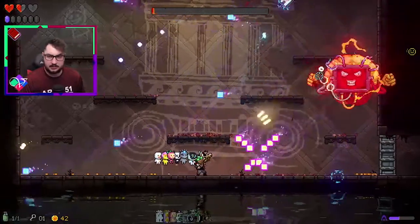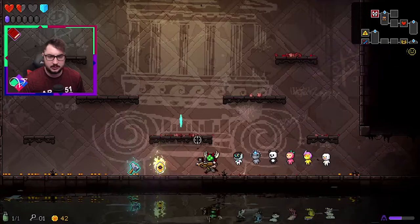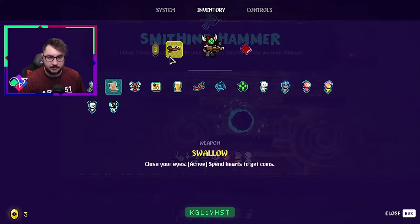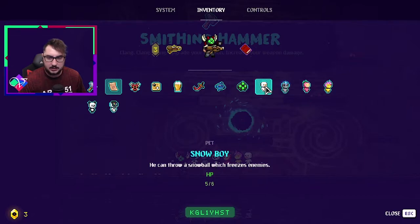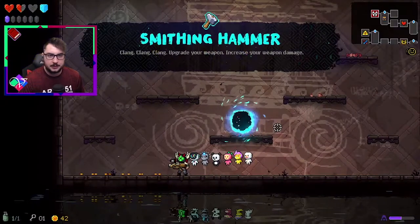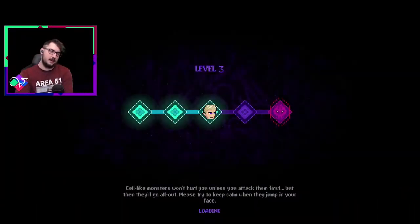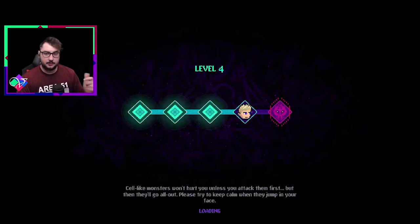Another God of Screams? I have a shield. Smithing Hammer — upgrade your weapon, should be level three now. Cool deal. I have Alien Baby — he fires two heat-seeking bullets at enemies automatically. And Snow Boy — he can throw snowballs which freeze enemies. Right now I'm feeling pretty good. I'm not happy with my health, but it'll have to do. We're on level four, so we're getting towards that end already.